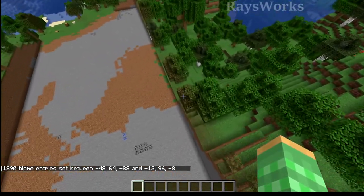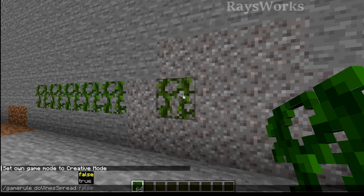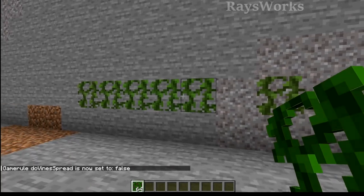This will actually change the coloring of both the leaves and grass. There's also a new game rule where you can change if you want vines to spread or not. You can set this to false, and that way if you build anything with vines, they won't continue to move farther than where they're at.